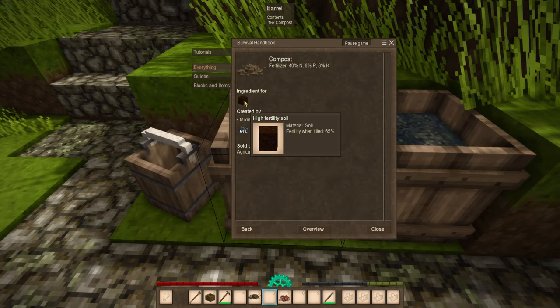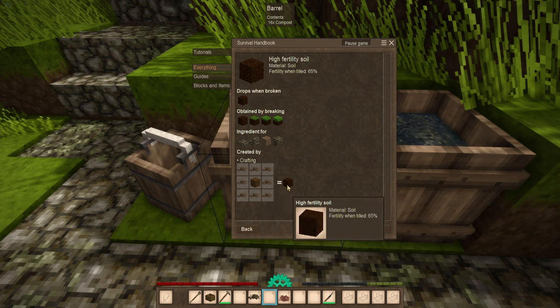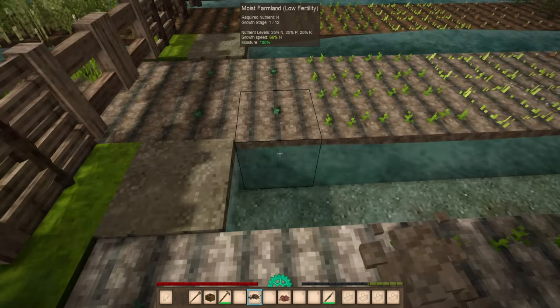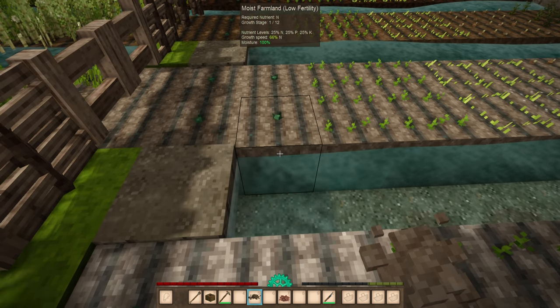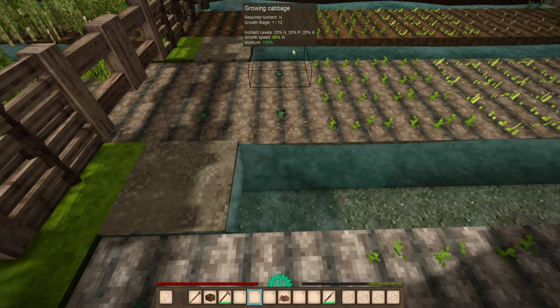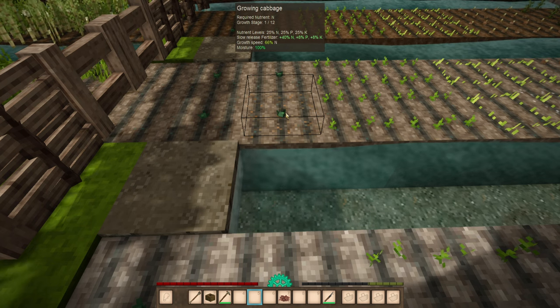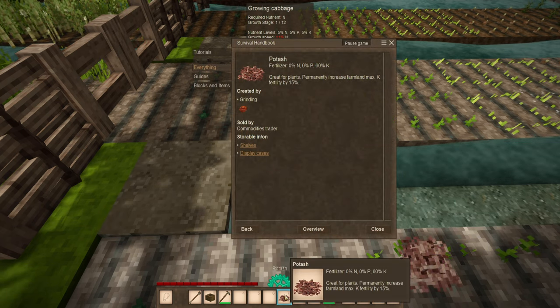Compost can also be used to make high fertility soil. By taking some compost and a little bit of medium fertility soil, just crafting it in a crafting grid will get you high fertility soil with a new increased maximum percentage. So you could feasibly make some high fertility soil, then use compost on that soil to make it even higher, at least for a short time. Using nitrogen compost on a low fertility block with cabbage, you can see it will increase nitrogen, phosphorus, and potassium all a certain amount, just a lot more of the nitrogen.